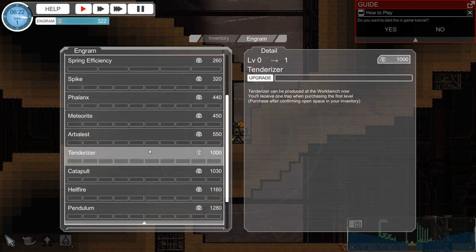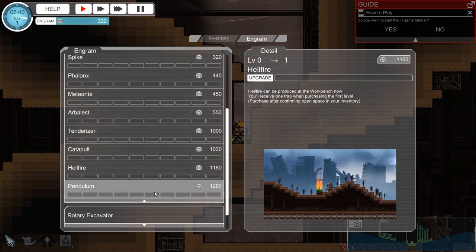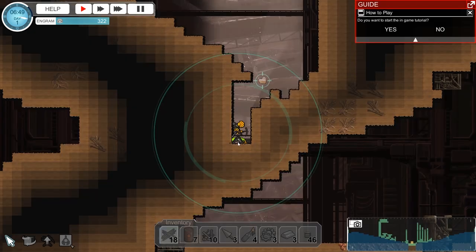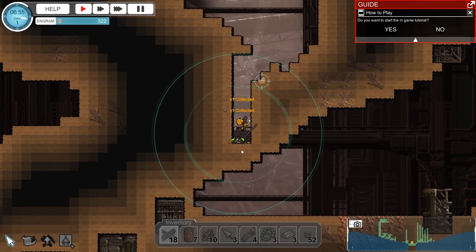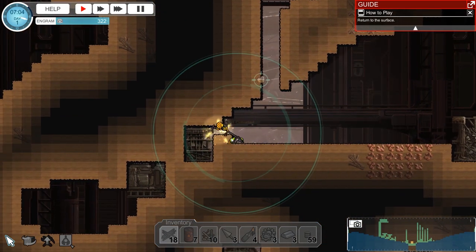Right now I'm looking at the upgrade system using Engrams. The game hints that you should focus on upgrading mining abilities first, but I don't necessarily agree with that. The best way to kill enemies is with a trap, and by killing enemies you get more Engrams early. So the early resource from traps is going to help you out a lot more.